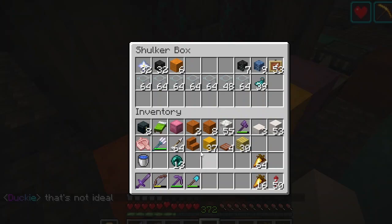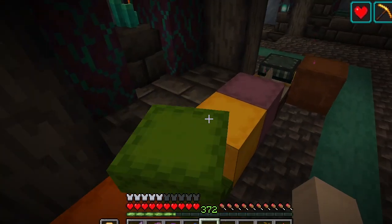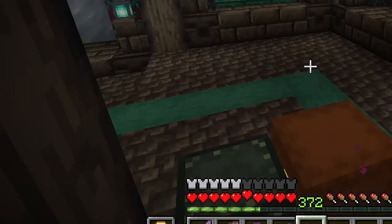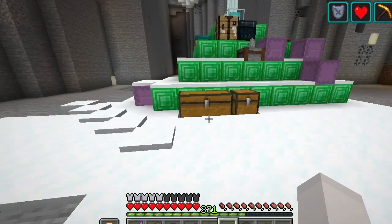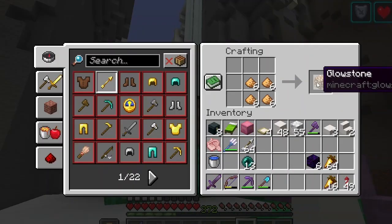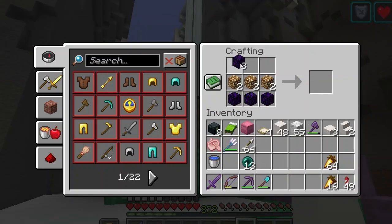Tucky is currently working on a wither cage. Minor detour here — we're just going to take a shulker box and dump all the stuff into it. Let me see if I remember how to make a respawn anchor. I've done this, what, once? I did it.